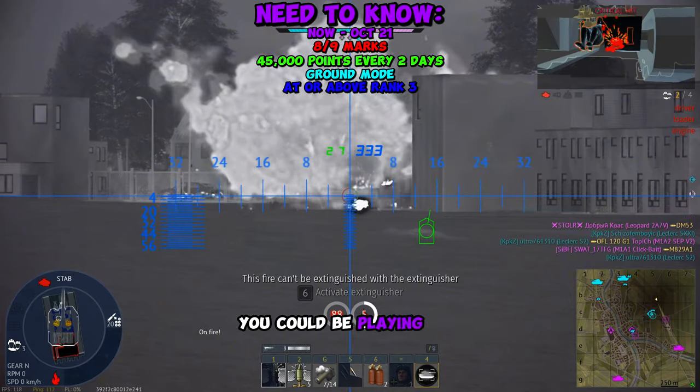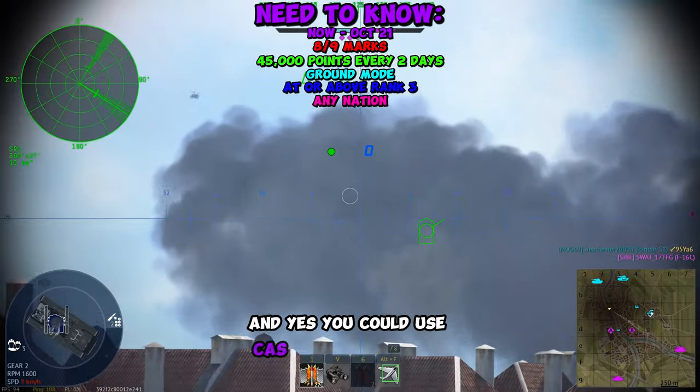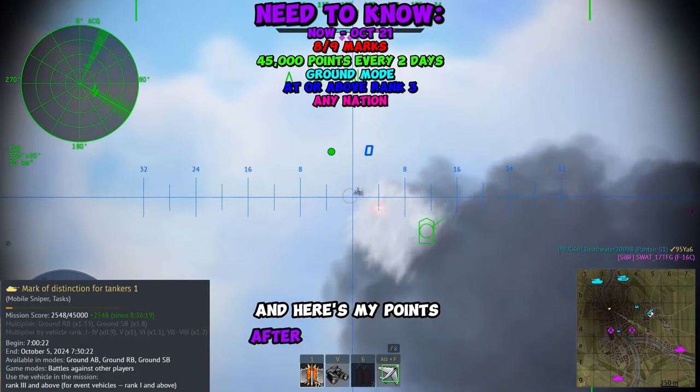To get these points, you can be playing any ground nation you want. For example, I'm playing France to get some ground points. You could also use SPAA to get points too. Here are my points after the match you just saw.